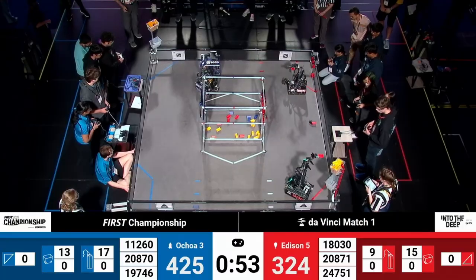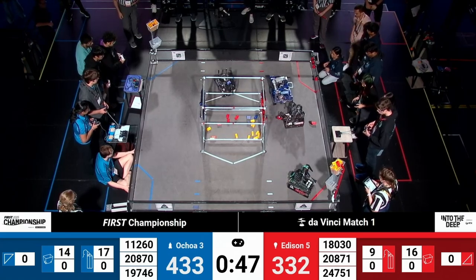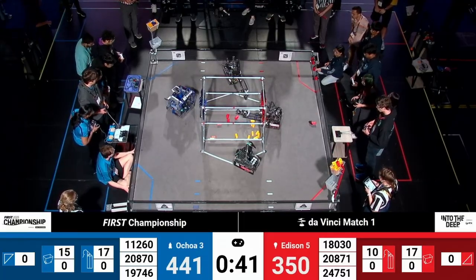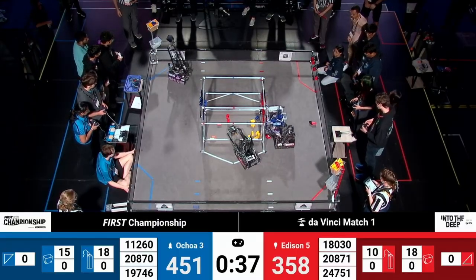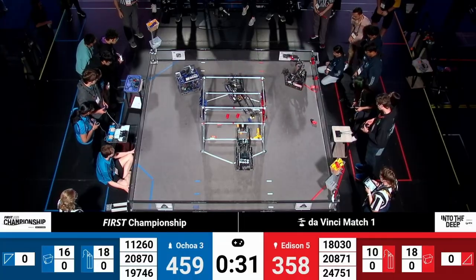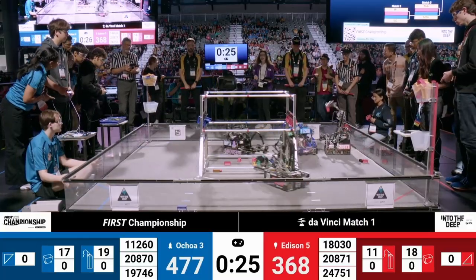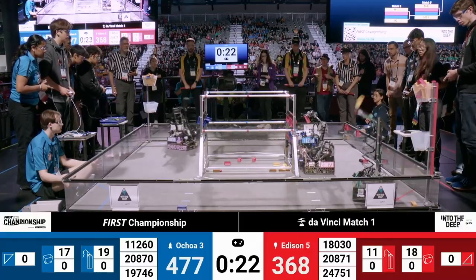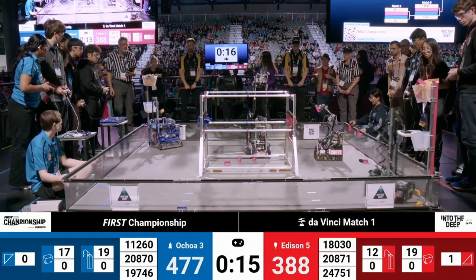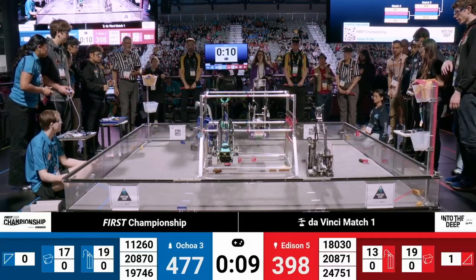55 seconds left in this match, and we see Upper Creek Robotics, Team 11-260, moving over towards the Red Alliance chamber. All of the blue samples are over there. Samples running out in the submersible, but teams are still looking for the color they want. 20871 gets a red sample right before being pushed out of the way by Upper Creek Robotics, who's grabbed one of the last blue samples out of the submersible. They're coming back for that last sample now, that blue sample picked up by their alliance partner, and now scored — but it falls just out of the high basket.